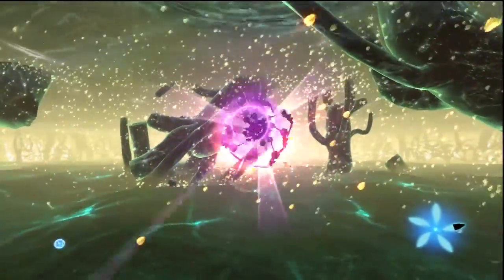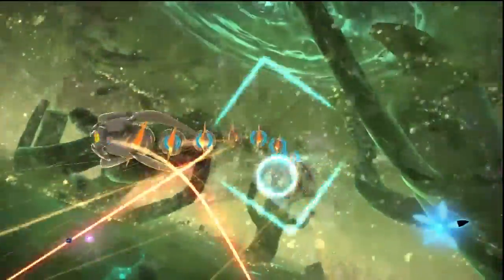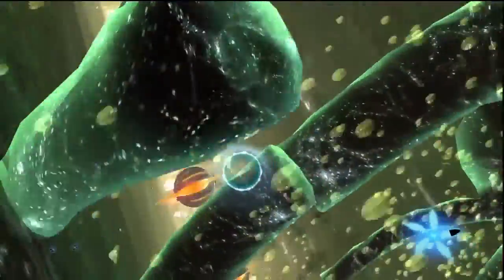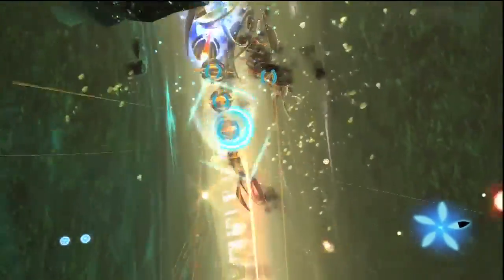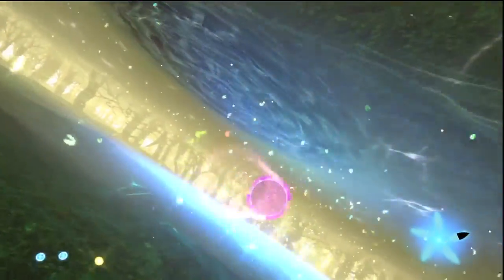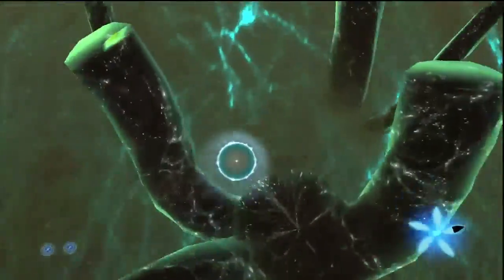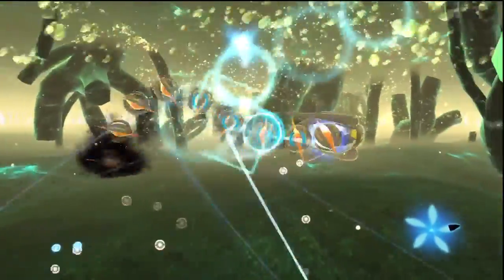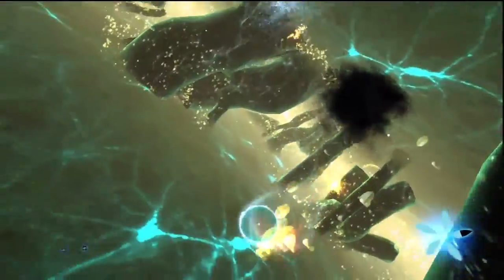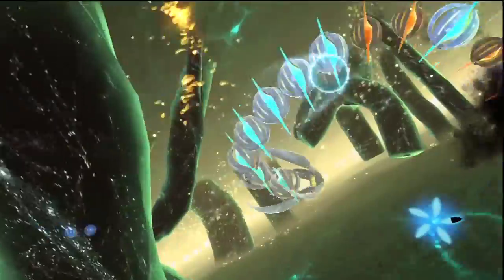Purple enemy. This one's tricky — you've gotta shoot the purple shot to open it up and make it rotate, then target its glowing red portions. That took me a while to figure out. Hey, look — you can actually affect the leaves with your purple shot. Amazing. I can shoot the leaves — look at that!